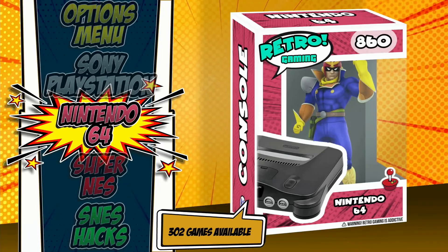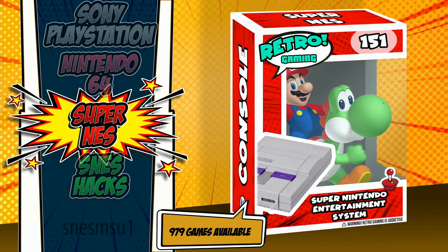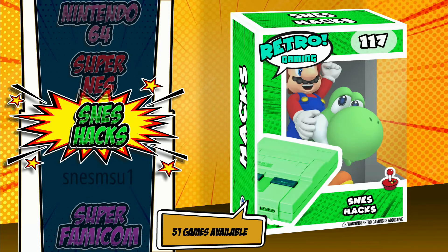Going back out, we continue on to Super Nintendo Entertainment System — we've got Mario and Yoshi, great color scheme. Super Nintendo Hacks is also here, and each hacks collection is going to have that console with a neon green look and a green box, so there's consistency across the board with this theme, which is great to see.